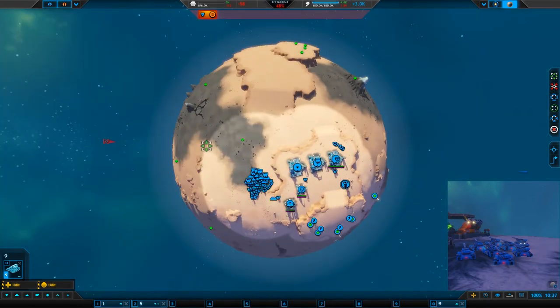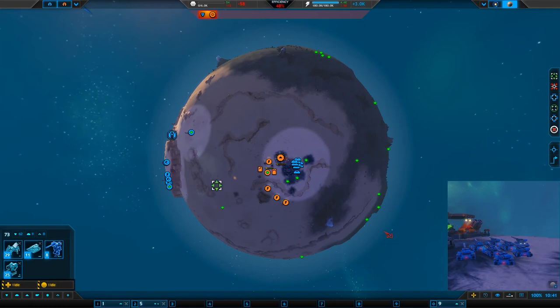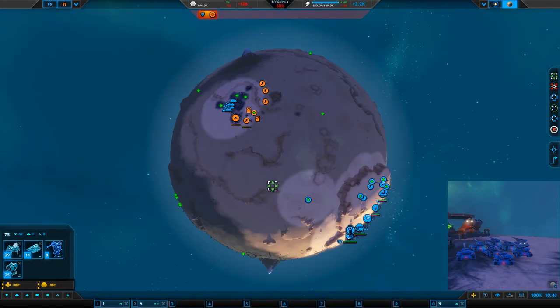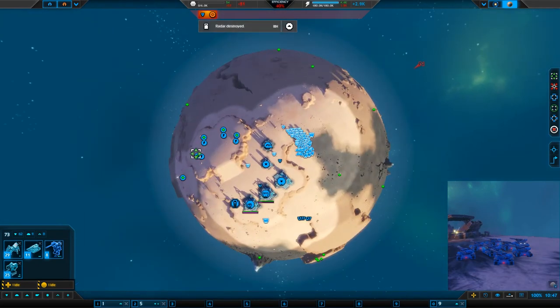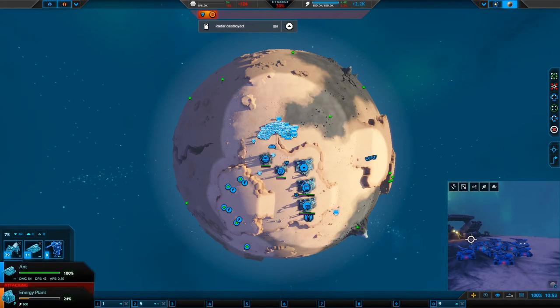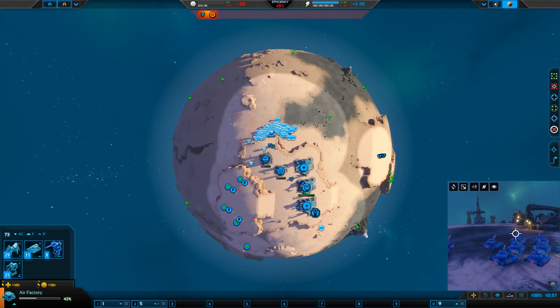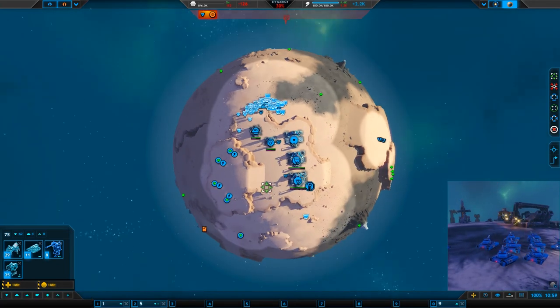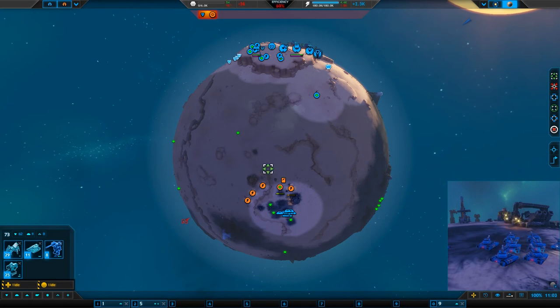These guys aren't really doing much. We're going to walk them down this way. I have no idea what my commander's up to — a factory destroyed. Seriously commander, what are you up to? Look how slow these guys are. This POV cam is nice — let's send it over that way, just destroying stuff. Why aren't these guys moving anywhere near as fast as I need them to?